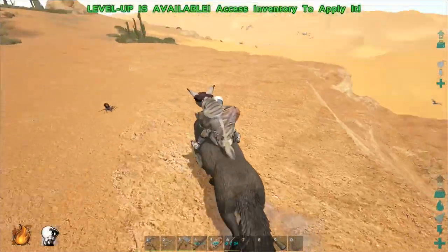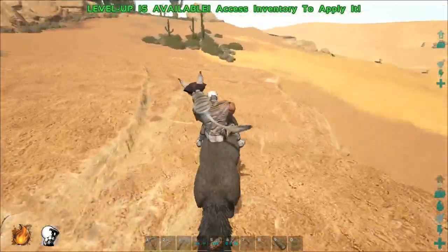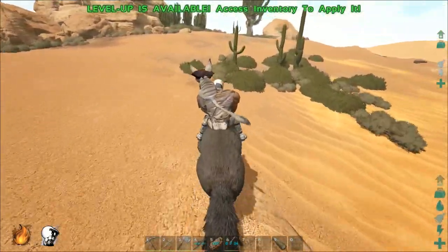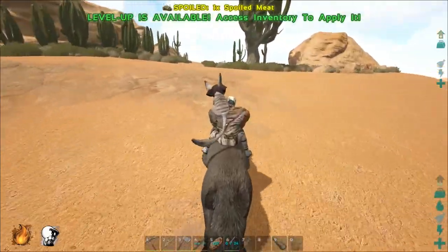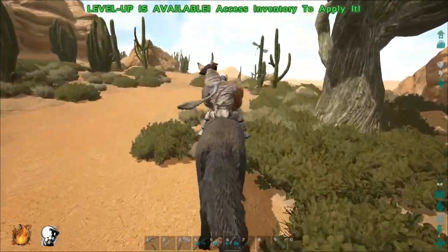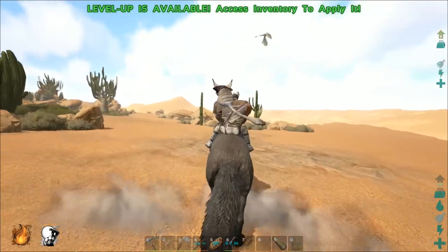There's a gallimimus down there. If anything, I guess we could get a morellatops, and I don't know if we can get milk from a wild morellatops — I guess we can find that out in the future. Oh, is that a wyvern? That's definitely a wyvern right there, just hanging out in the middle of the desert.